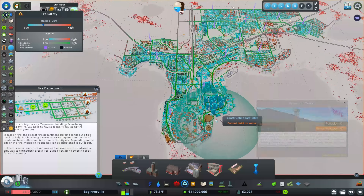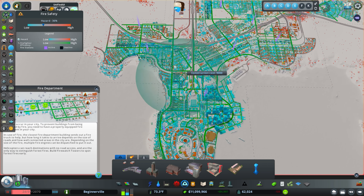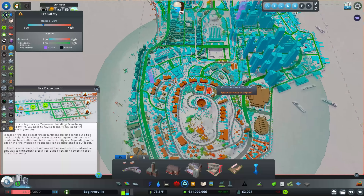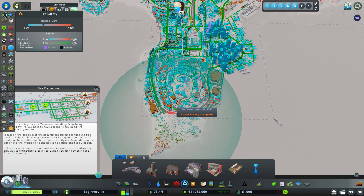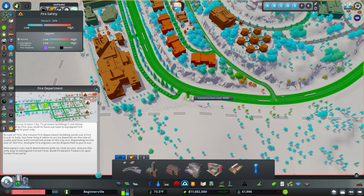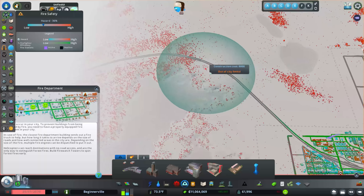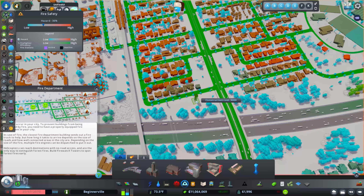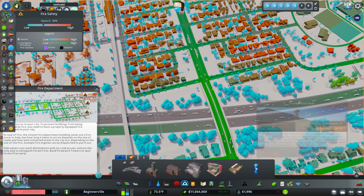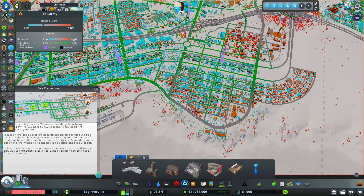Another thing we got that I completely forgot about is the fire watch tower. These are super important for wildfires. Actual fire stations turn your buildings blue, showing your overall fire coverage effectiveness, but if you place these watch towers, they help cover those hard-to-reach areas that fire stations don't cover as well. One thing I don't really like about these is that they're not very realistic — you don't have fire watch towers in cities — but the game really prefers you to have them.